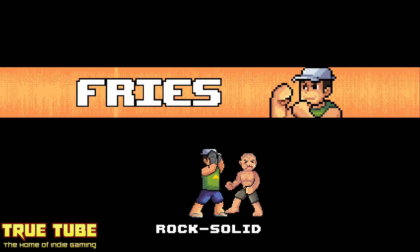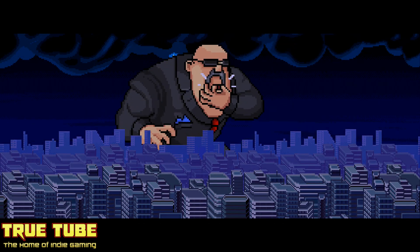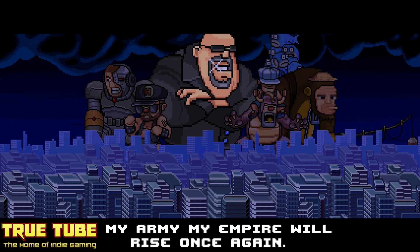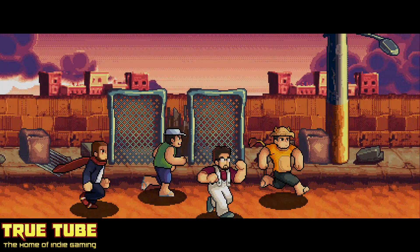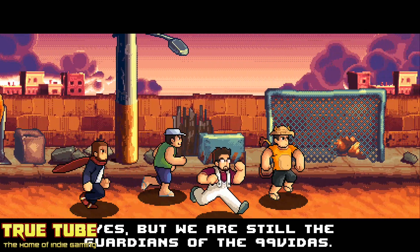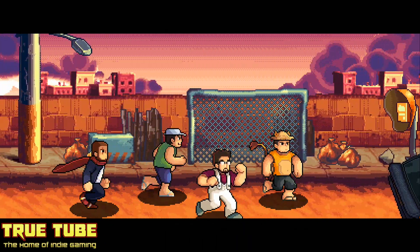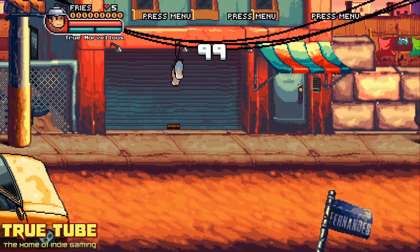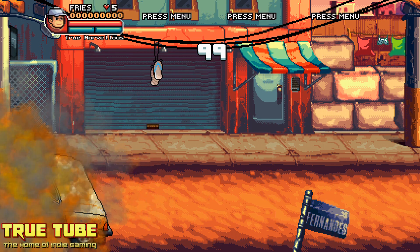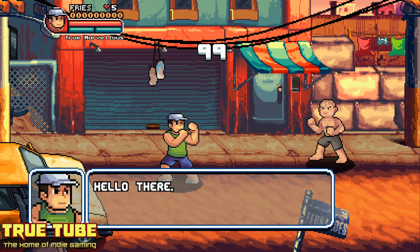Vidas means lives, so the game is technically called 99 Lives, and you're on a quest for 99 lives which have been stolen by the big boss. There's a classic introduction screen paying tribute to Streets of Rage, where Mr. X is looming large over the cityscape. It's just one hit after another — you start off getting out of your car which breaks down outside a garage, with the red car being a tribute to Double Dragon, straight off the bat.